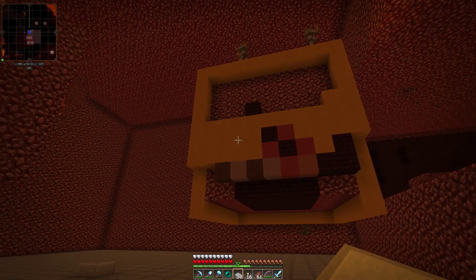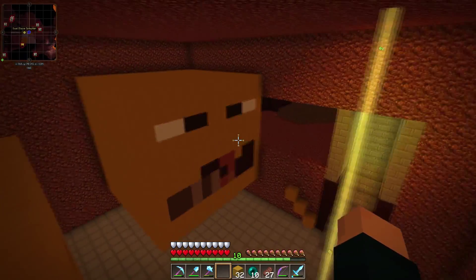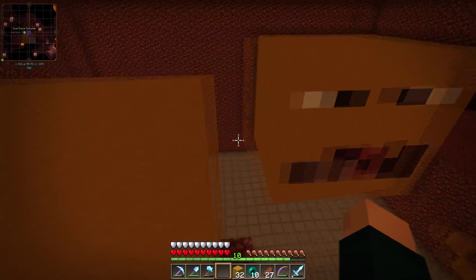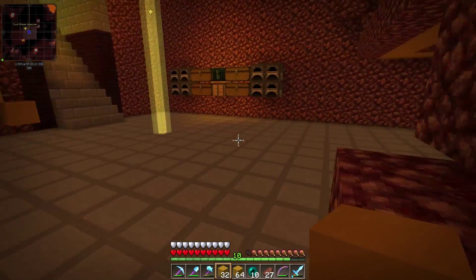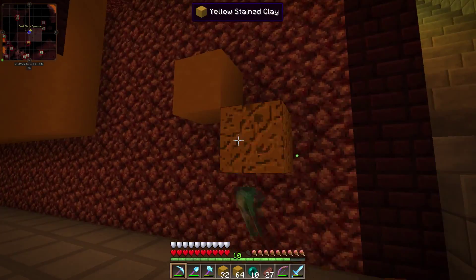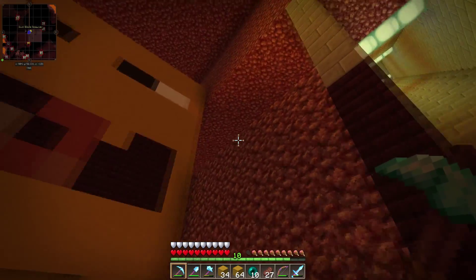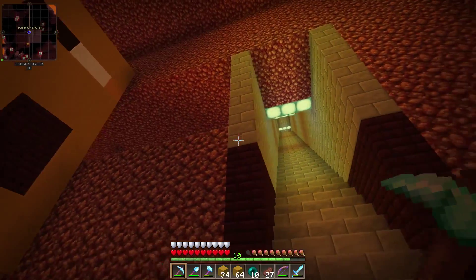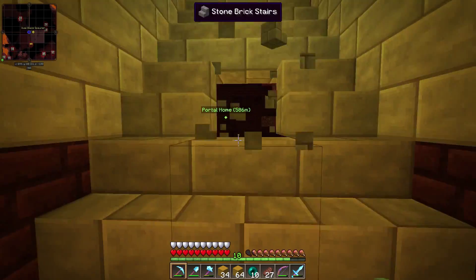Alright everybody, we're back here in the blaze area — and there's the really derpy-looking blaze, it's the best I could do with the blocks I had. Now I'm going to copy out what we have. I also raised this up here because I was getting attacked by zombie pigmen, so I want to fill that in completely so nothing else can get in there. I'll make an entrance, maybe going through the stairs right here.